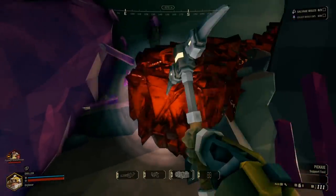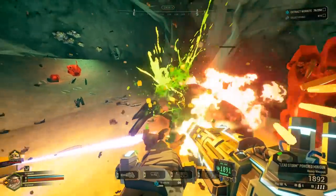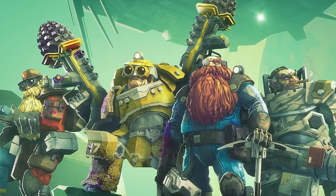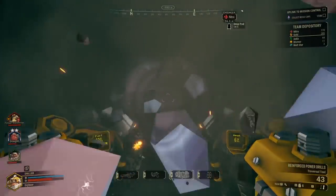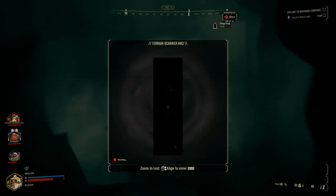The core gameplay loop is that of a first-person shooter, but you have abilities and gadgets that help break up the shooting. You can choose from four classes that are each unique and bring their own utility to the fight. Deep Rock Galactic is one of the few games that makes it difficult to live without any of the classes because each of their roles are so valuable.